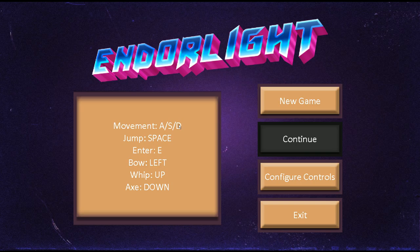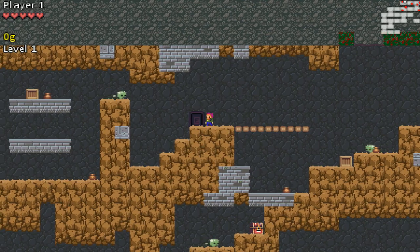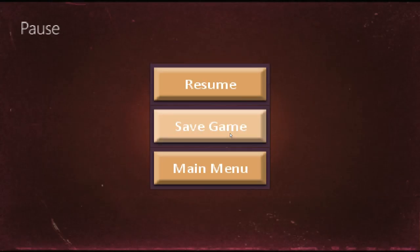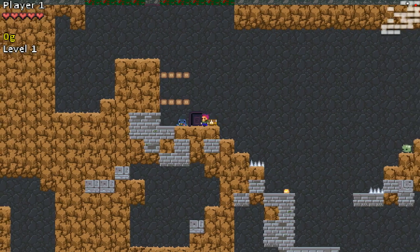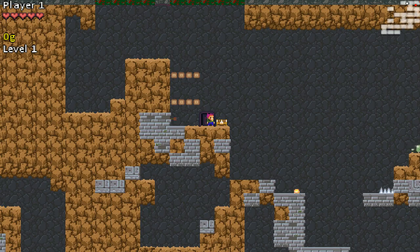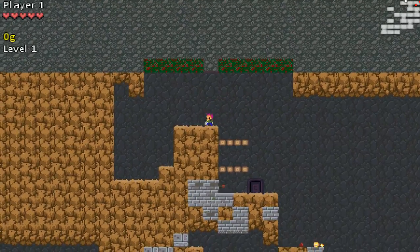Movement is A and D. Jump is space or enter or E. Bow is left, whip is up, axe is down. Okay, that's so weird. So we are 2D. S does nothing — wait, what the hell? A, S, D — S does nothing. Jump arrows... okay, let's try again. What the hell are you? This is what we have here.